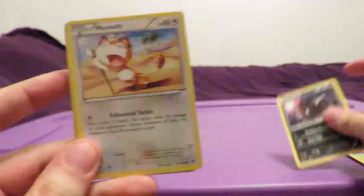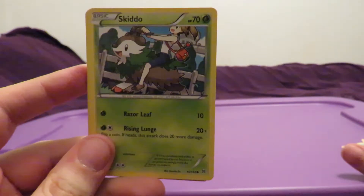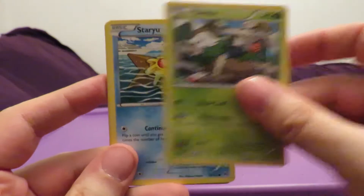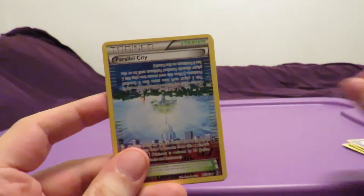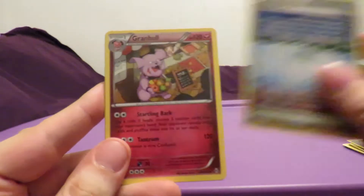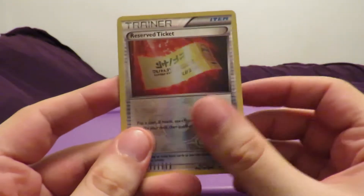Alright, we got a Zorua, a Meowth, Bronzor, a Skiddo, Staryu, Kirlia, Parallel City Trainer, Granbull. Reverse Holo is going to be a Reserve Ticket Trainer and the rare will be a Staraptor non-holo.